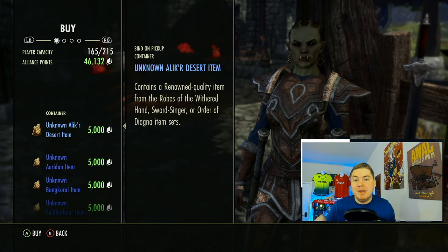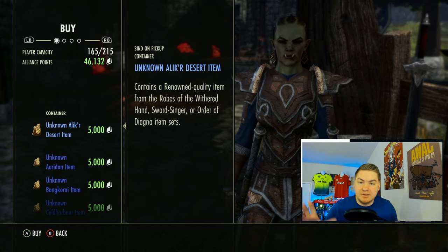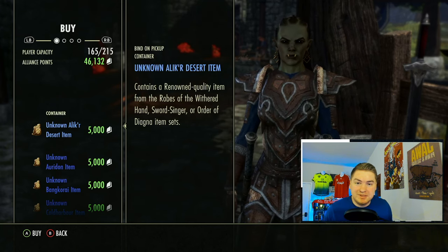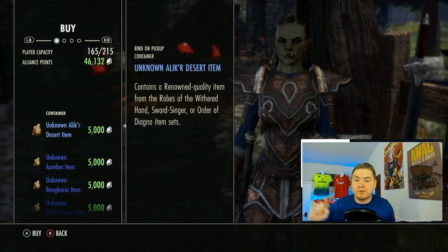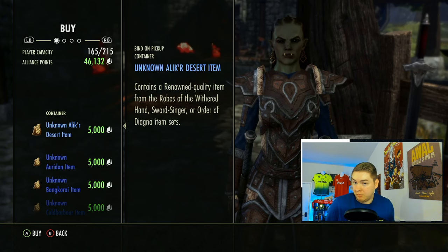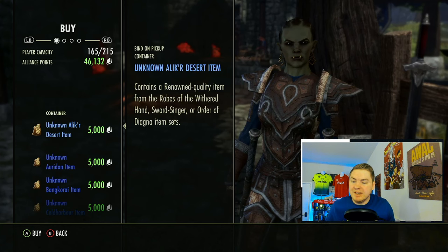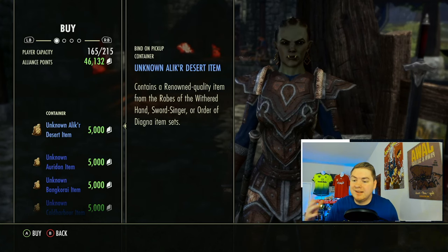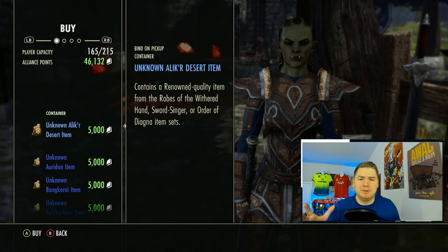The regional vendor has every base game set zone in the game. For example, this is the Alik'r Desert — don't buy the Alik'r Desert, it just happens to alphabetically be at the top. Every single set that drops from there you can purchase for 5,000 AP, which means that if you get sets that sold for 5,000 gold or more, you will have made more gold for your AP. We're not going to look at the Alik'r Desert, but let's look at zones that actually do have a little bit of money.